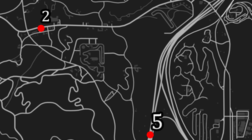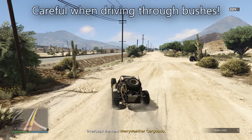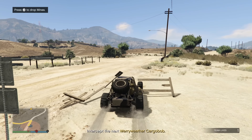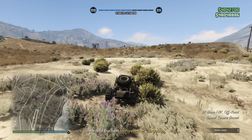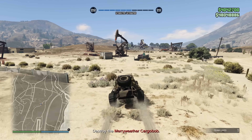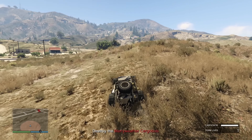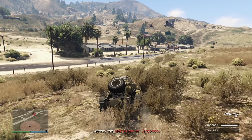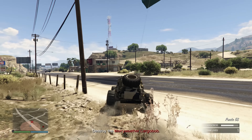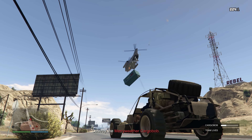All the locations are pretty close to each other and I'll show you the best route for each. When trying to shoot down the aircraft, the Juggernaut FFV gun does a lot of damage already. But using the Heavy Revolver Mark II with Full Metal Jacket rounds will do quite a bit of additional damage — one shot from that Heavy Revolver does just as much damage as an RPG or an Explosive Sniper. If playing with four players, it's a much better idea to split up into two teams.